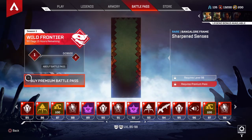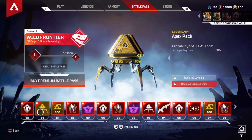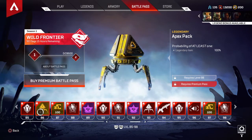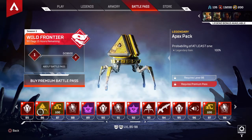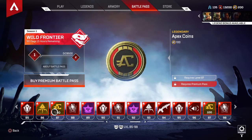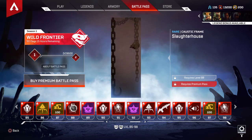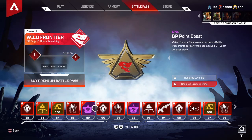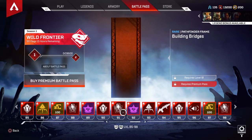We're coming up on the good stuff. You're gonna love the 100 and the bonus. Tier 86 has at least one legendary item guaranteed — 100%. That's actually really nice. 100 Apex Coins, Caustic frame, Slaughterhouse skin — I like that.